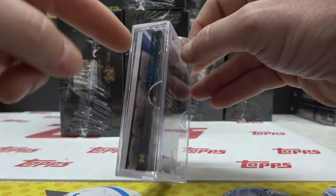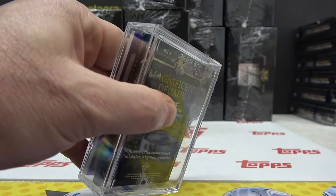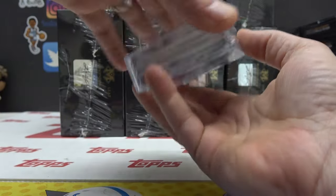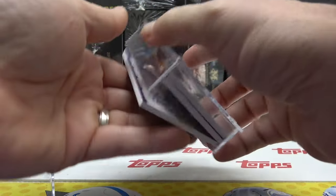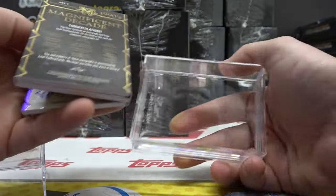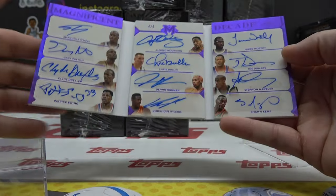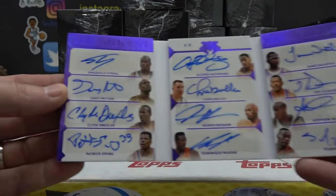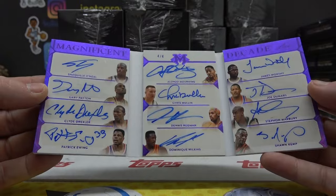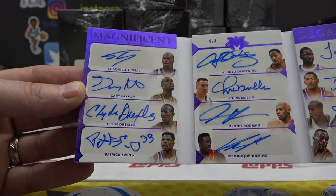I see a bunch of autographs on that panel — one, two, three, four. That tells me it's a 12-way autograph. The card's wedged. There we go. Four of only four. Panel one is Shaq, Clyde the Glide, Patrick, Big Zoe, Mullins, Worm, Dominique, James Worthy, Joe Dumars, Stefan Marbury, and Sean Kemp.